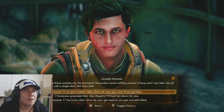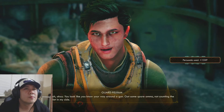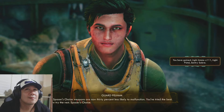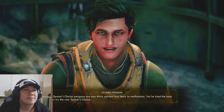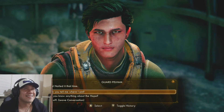I got a pedigree — give me a gun and I'll go help you. You look like you know your way around a gun. Got some spare ammo, not counting the bullet in my side. Here, you can have my saber too, for patching me up and all. Nice! All Spacer's Choice weapons are now 30% less likely to malfunction. You've tried the best, now try the rest — Spacer's Choice.